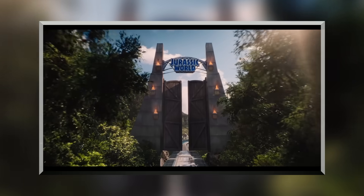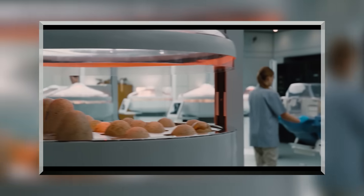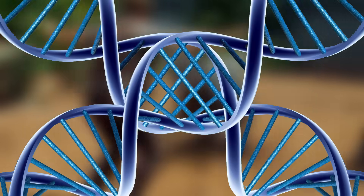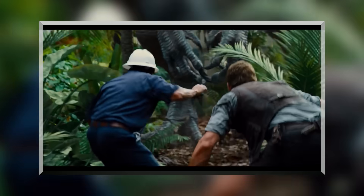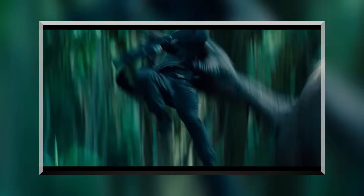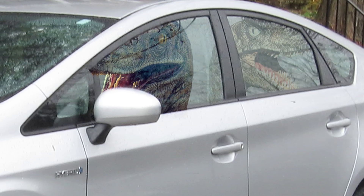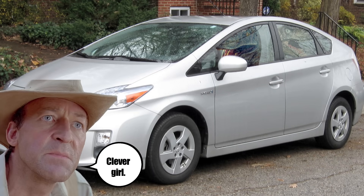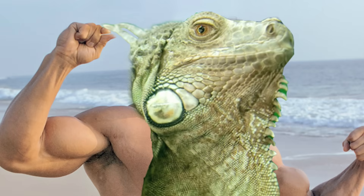But now, Jurassic World takes it one step further. We see that the scientists not only were able to rebirth the dinosaurs, but then cross the DNA together, creating super smart, super fast, super deadly dinosaur hybrids. And no, we're not talking about hybrids like that Prius you got parked out front — we're talking your pet iguana on steroids.